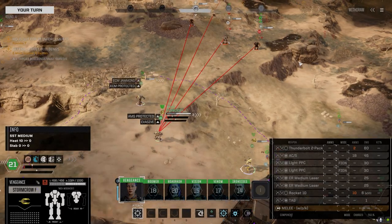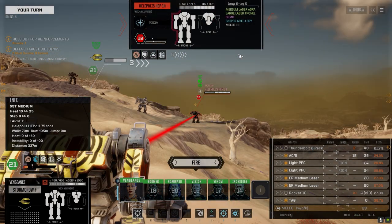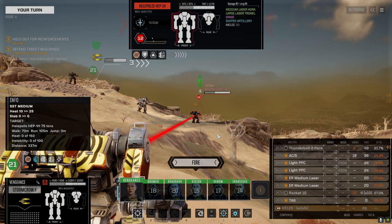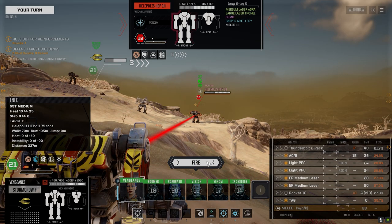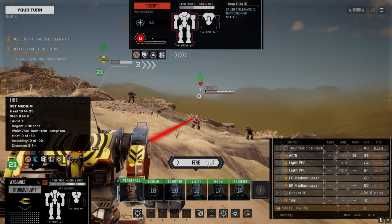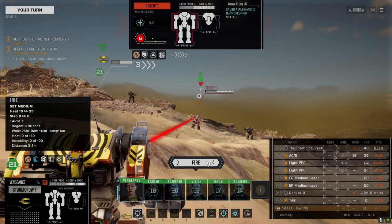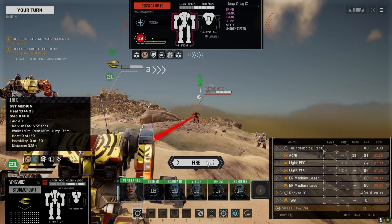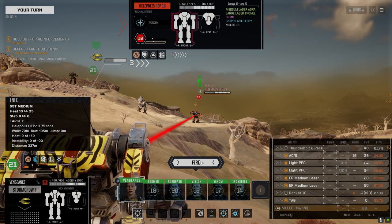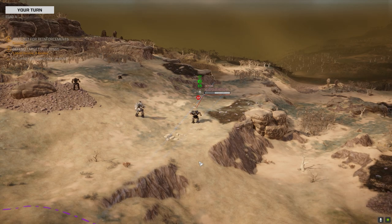Do I want to draw the ire of that Hetzer? That's the question. Let's go up to the Halopolis — he might still target the buildings. The Regent — do I know what you have? Gauss rifle half-40. Great — an improved heavy gauss rifle. Let's not draw his ire immediately. This guy's a standard Dervish so let's just shoot this guy — I don't want that guy shooting someone that doesn't have armor.